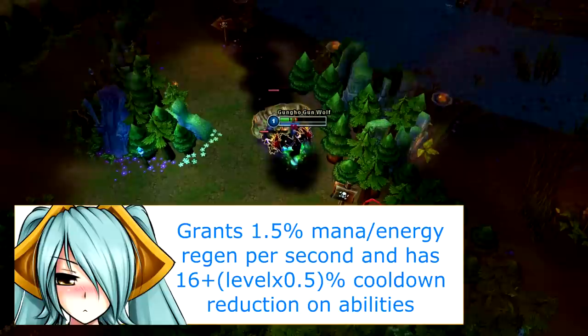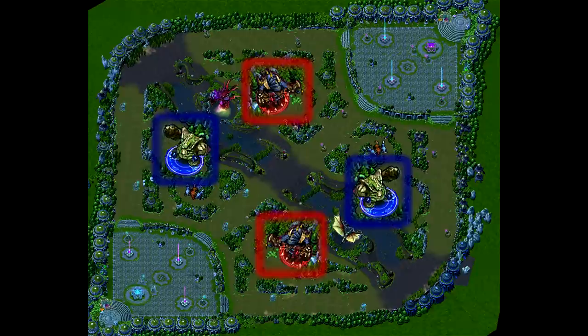Defeating the ancient golem will grant you a blue buff, and defeating the lizard elder will grant you a red buff. If slain, these buffs will transfer to the killer. The creeps in these camps spawn at 1 minute 55 seconds after the game starts, and respawn every 5 minutes once every creep in the camp is defeated.